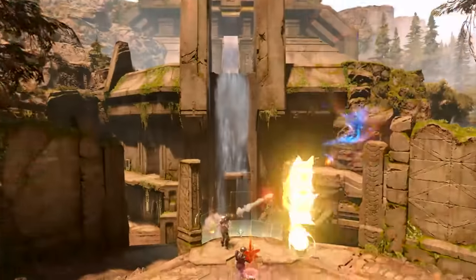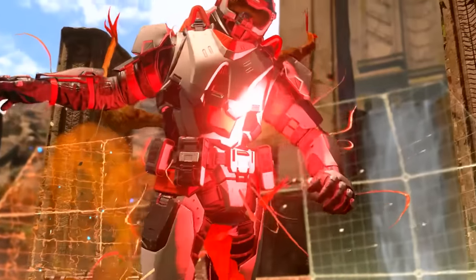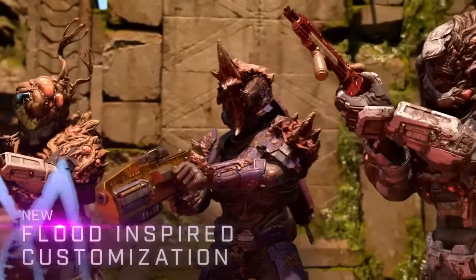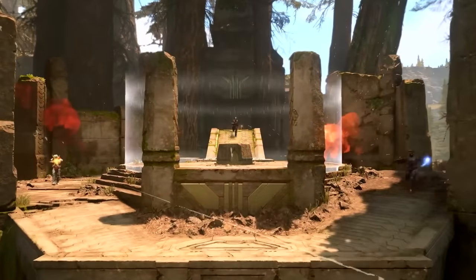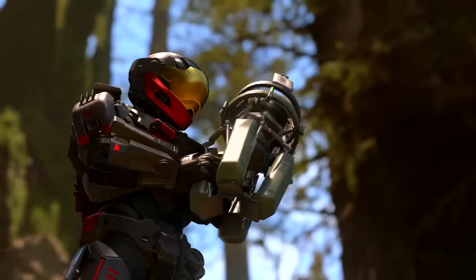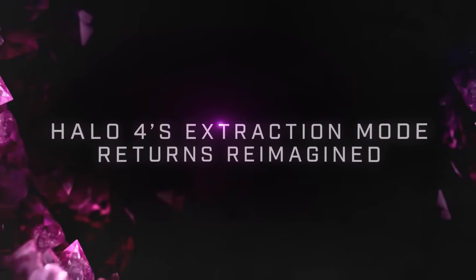There will be two variations of Extraction. There is Arena Extraction, which is the core experience with one neutral extraction site appearing at a time until one team scores enough points to win. There will also be Ranked Extraction, which has differences: players spawn with one frag grenade instead of two, motion tracker is disabled, and friendly fire is enabled.